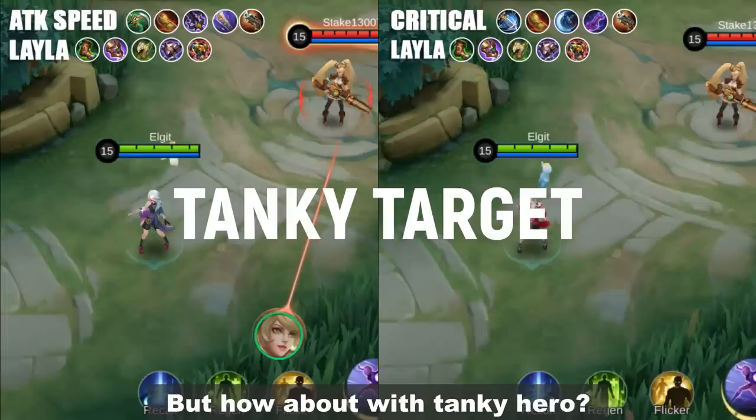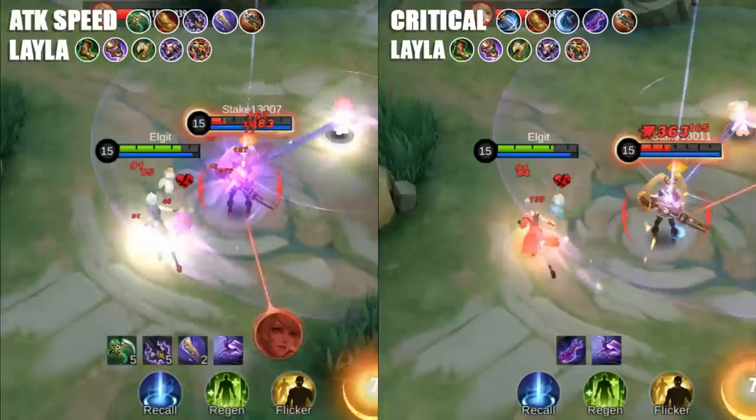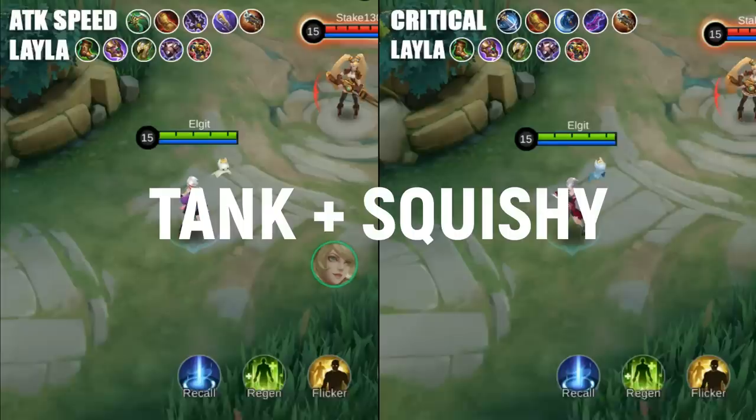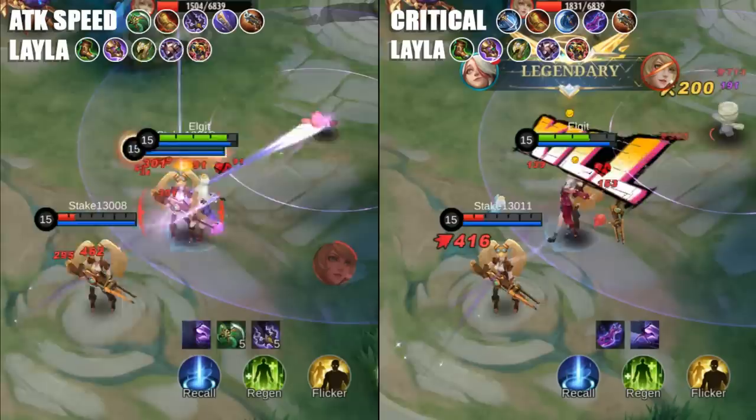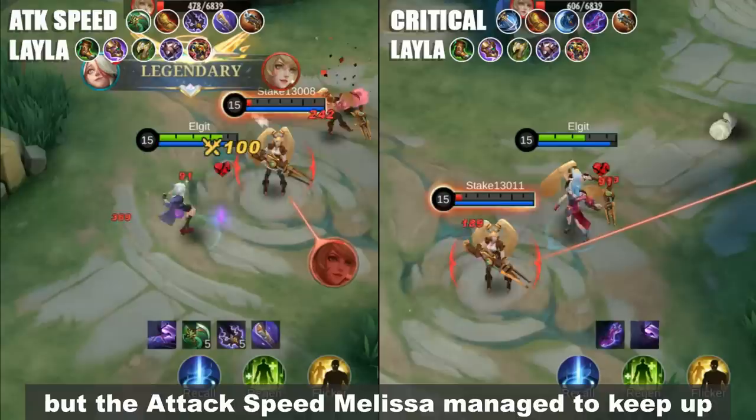But how about with tanky heroes? The attack speed Melissa can kill tanky heroes faster. Now let's try to add a squishy hero behind the tank. The critical Melissa killed the squishy target faster using the linked damage, but the attack speed Melissa managed to keep up when finishing the tank in the frontline.